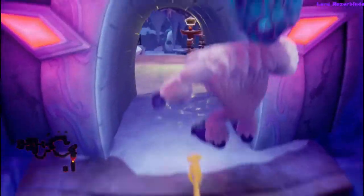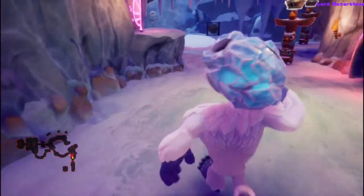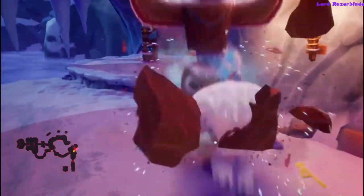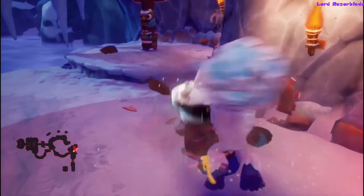Hey guys, Rizzo here with another Spyro Reignited Trilogy Achievement Guide for Spyro 3. This one is for 'Totem Destruction' on Bentley's Outpost — destroy all totem poles as Bentley.